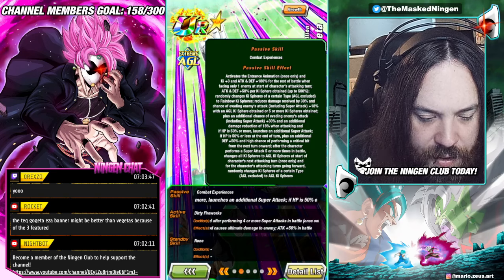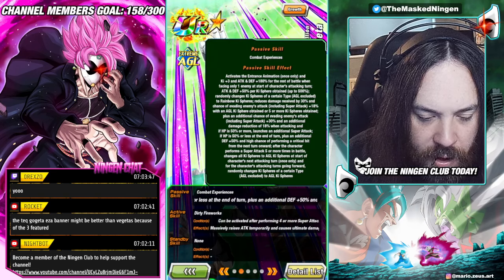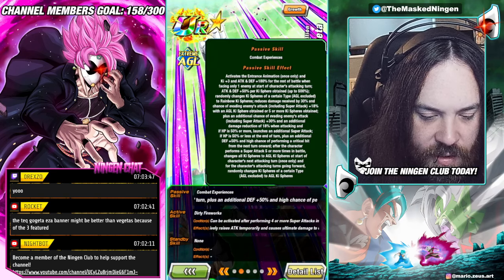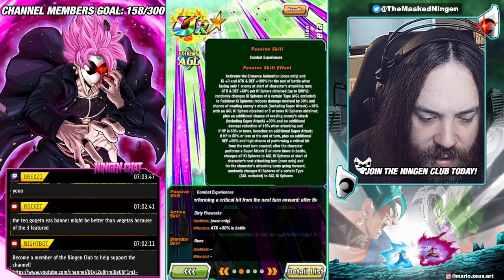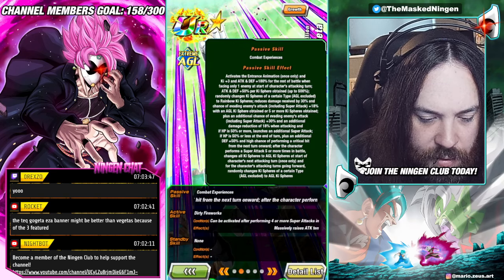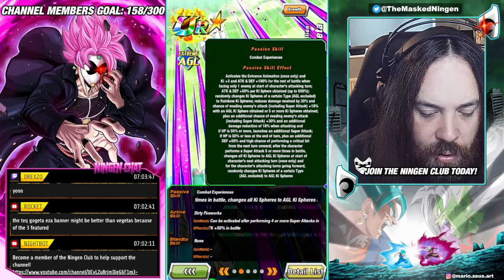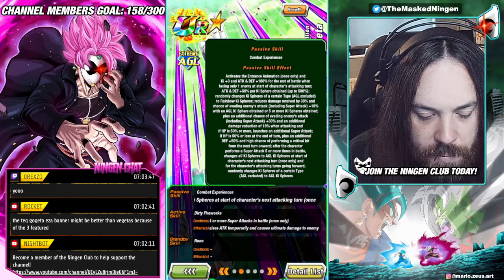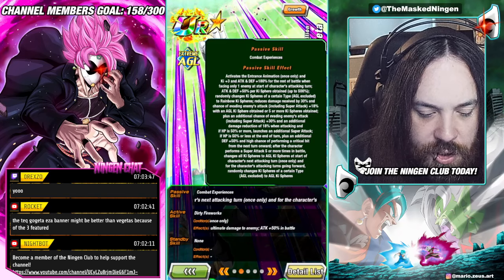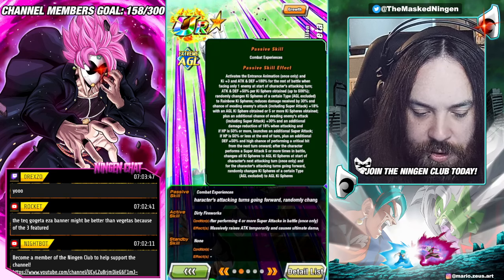He gets damage reduction of 30% and dodge chance 18% with an AGL key sphere obtained, or five or more key spheres obtained. Then he gets an additional 30% dodge and 18% damage reduction when attacking. If HP is 50% or more, he launches an additional super. If HP is 50% or less at the end of the turn, he gets an additional 50% defense and high chance to crit from the next turn onwards — so for the rest of the battle.